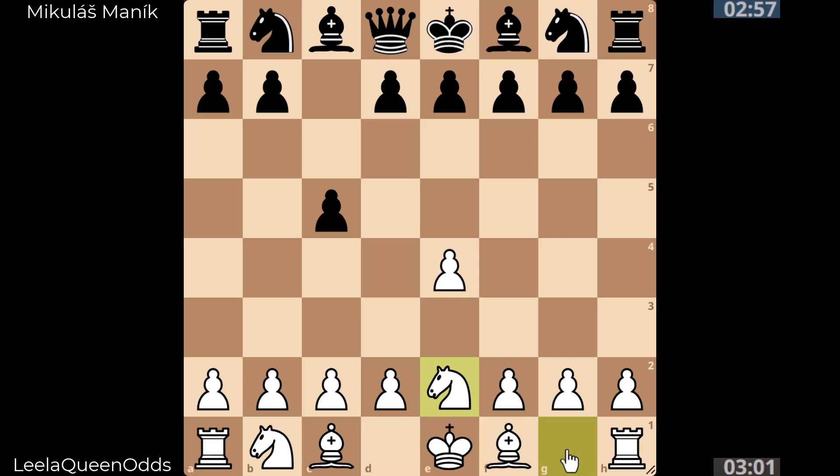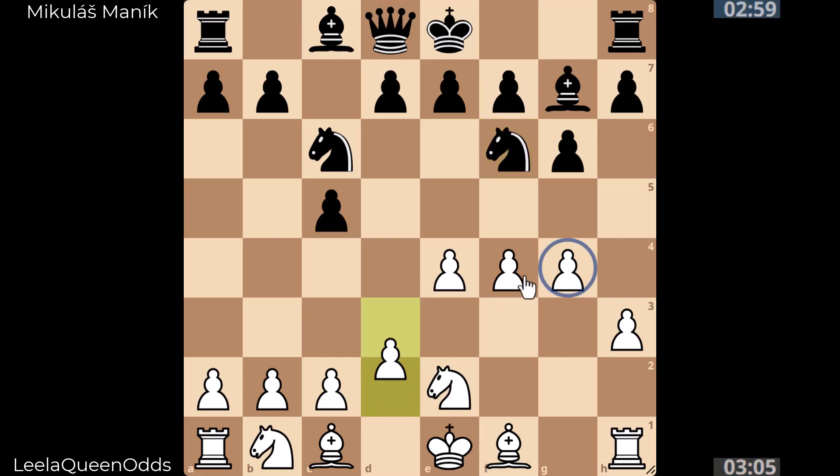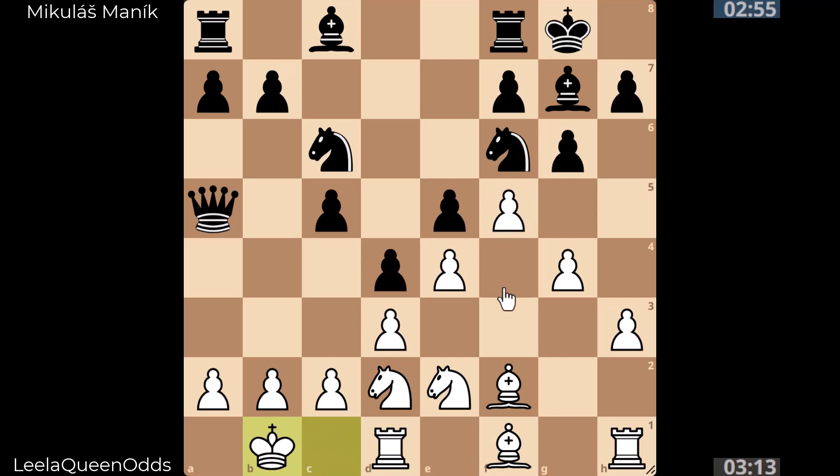Lila barely spends any time here. We see the clock times, a lot of early pawn moves — space invader pawns for Lila. You might think: if your opponent doesn't have a queen, just trade and simplify. Well, easier said than done. Look at this — 11 moves in and we have this monster pawn right next to the king, and this won't be the last we see of it.